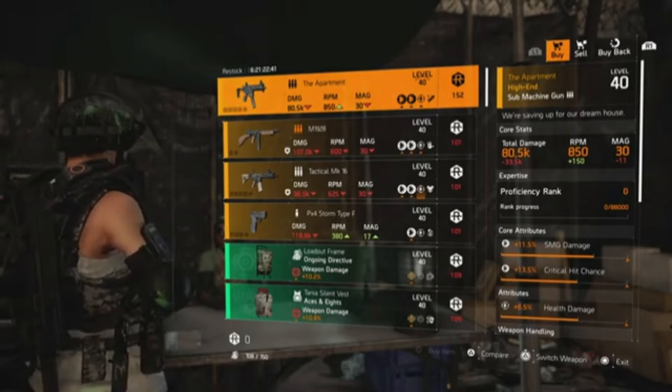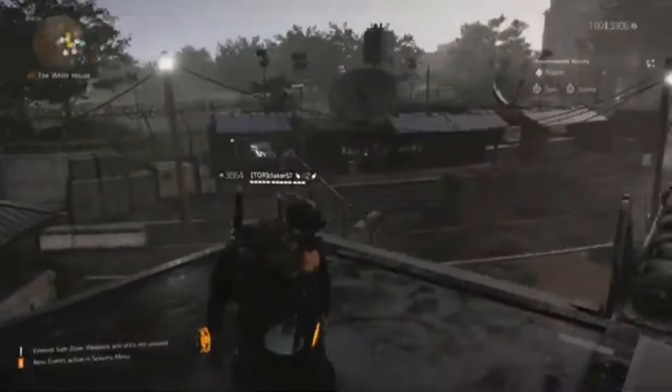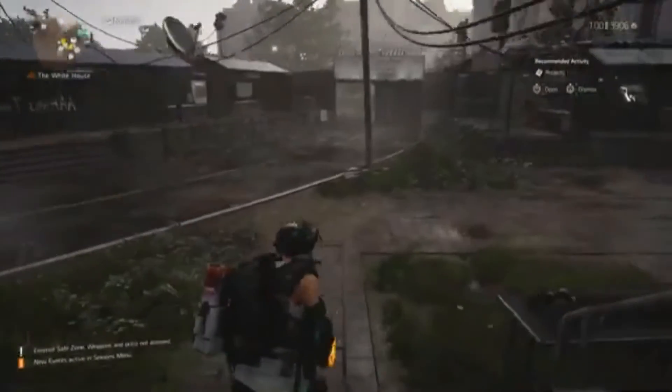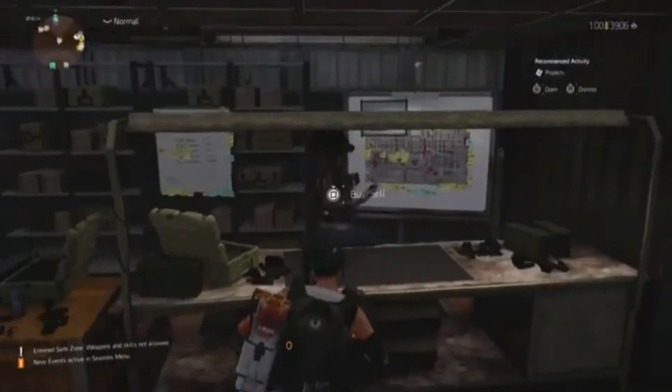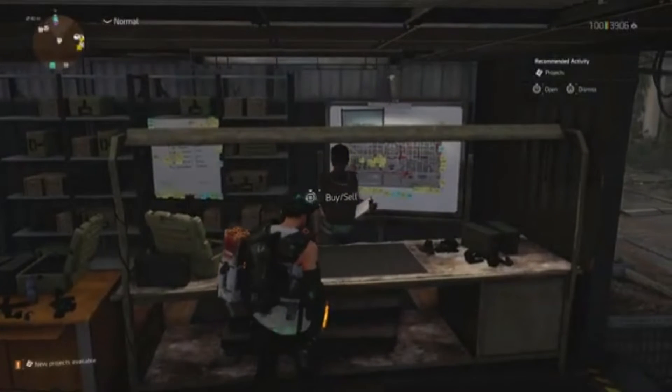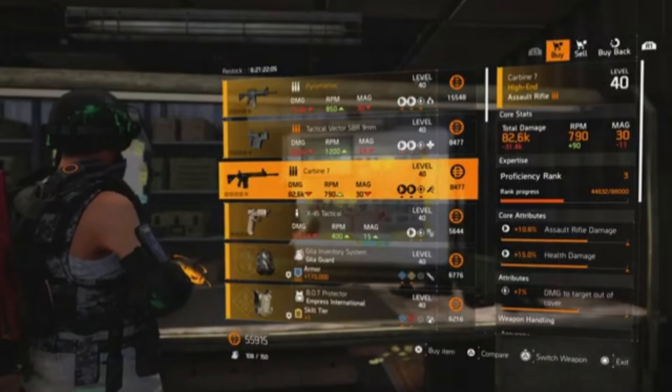The next couple of items are in the White House area, so I'm just going to jump there. Here we are at the White House Vendor and the next item is the Carbine 7.